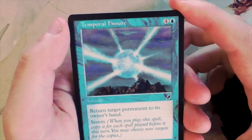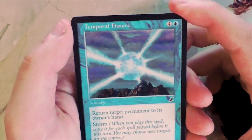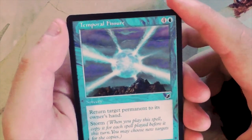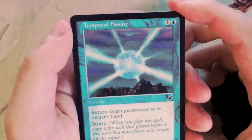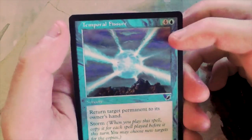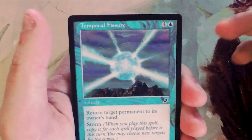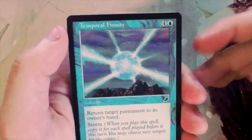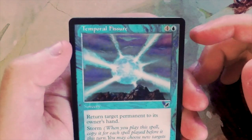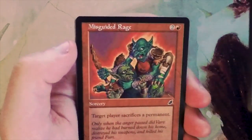Temporal Fissure - four and a blue for a sorcery, return target permanent to its owner's hand, and you can also storm with this, so you get to copy the spell and choose new targets for as many other spells cast this turn. I'm not a huge fan - it's kind of just fine. Hopefully you'd get one or two extra targets, but at five mana it's going to be tough.